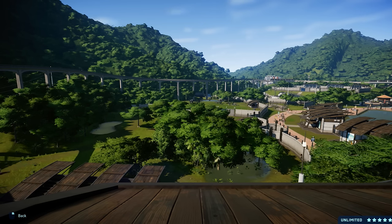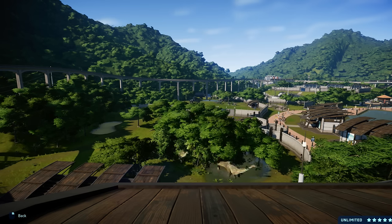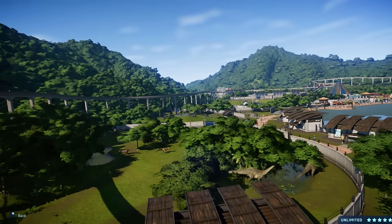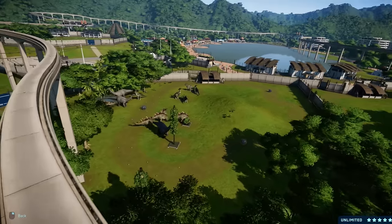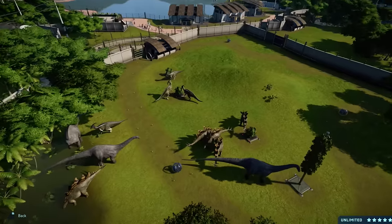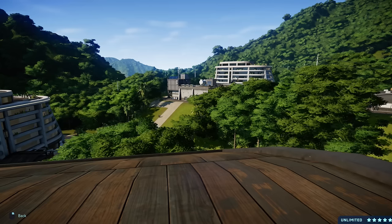Whereas Jurassic World Evolution — you've got Frontier, and they're working on so many different games. Let's face it, they're not an indie developer anymore; they're kind of a big-time player nowadays. Big name games under their belt: Elite Dangerous, Planet Coaster, and Jurassic World Evolution being three of the biggest ones. Oh look at them, they're so beautiful.